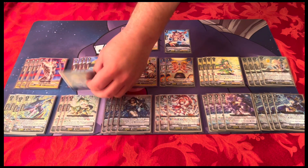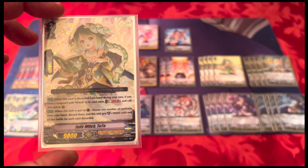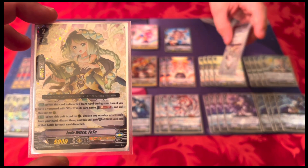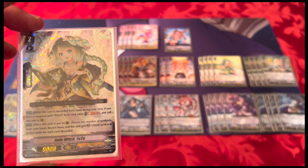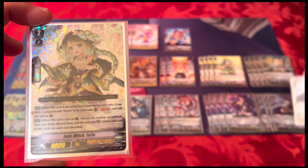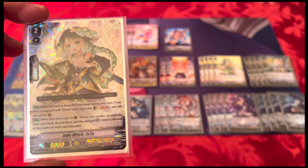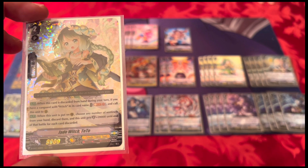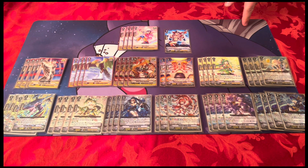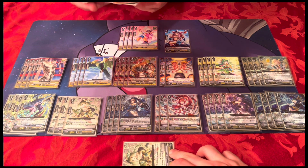The next grade two is absolutely insane — Jade Witch TT. Her first skill: when she's discarded, I can soul blast one and call her to the field. That activates quite often with Coco and other units. She's also always regenerating. Her second skill: when placed on guardian circle — so you can intercept with her too — you can discard any number of sentinels, including crit sentinels, and she gets plus 20k for each sentinel discarded. So there's no sentinel restrict on her.